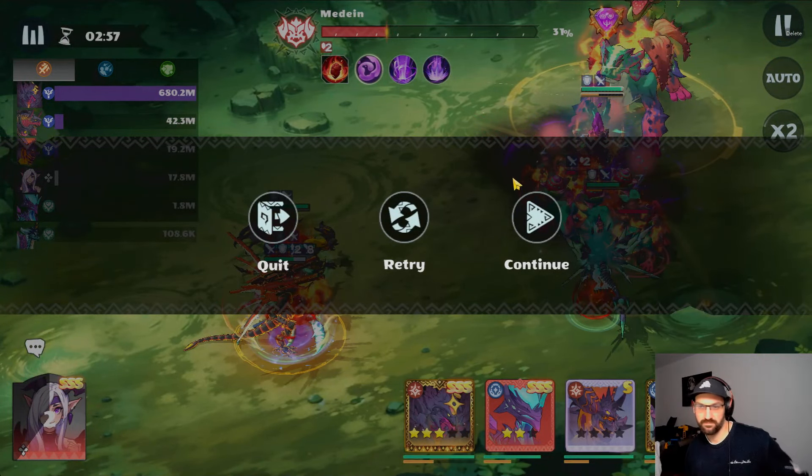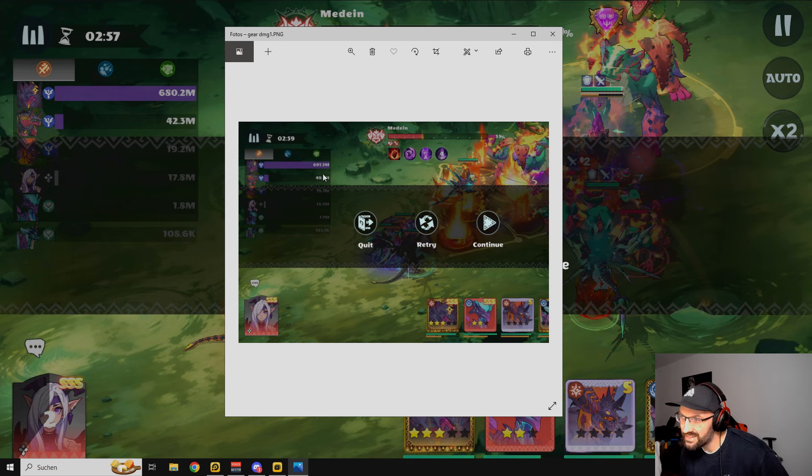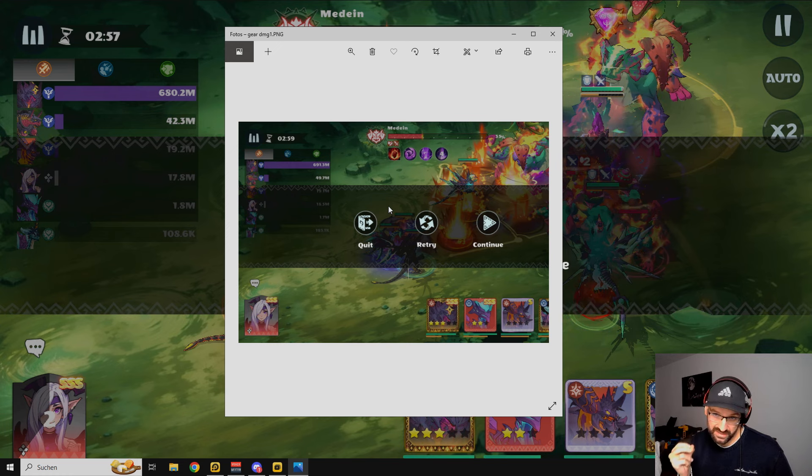So we stop here and compare. What we see is that the old set did like 10 million more than the new Surge Set. But we have to say my old set was stat-wise really really well optimized. They are almost the same for him — so it's not a big deal if you put the Surge Set on him or if you put the normal set on him. I would say go with whichever has the better substats. They feel almost the same to me.